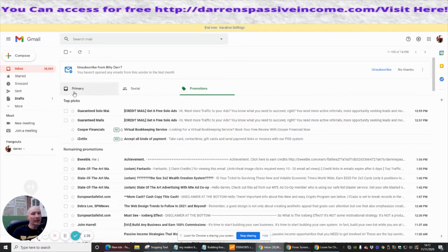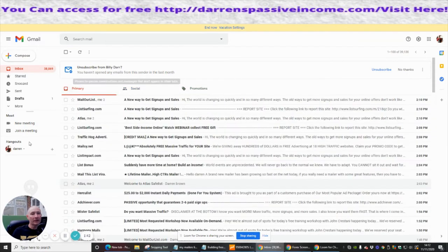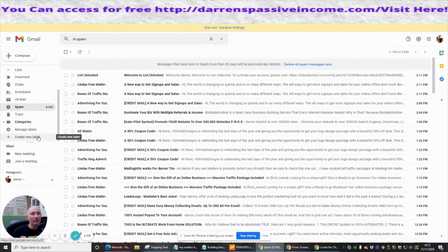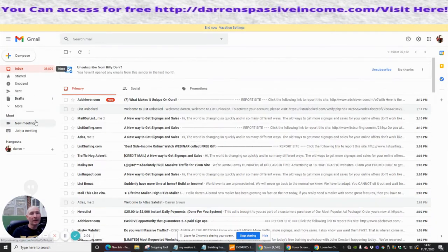Sometimes it can take a little while for it to come through, sometimes it can be very fast — it really depends on the speed of the server at the time. What I'm going to do is scroll through and check the spam folder. And there it is! If I click on this I've then got to tell Gmail that this is not spam, otherwise I won't be able to click on any of those links.